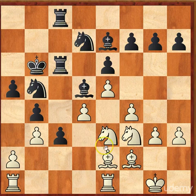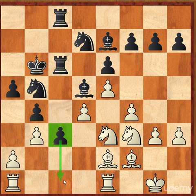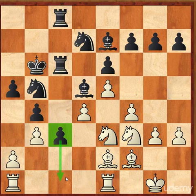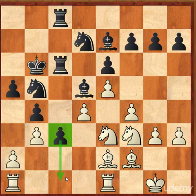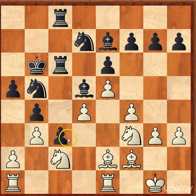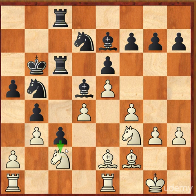Black's pawn on c3 is threatening to move down the board and promote. Is there a way for white to block this pawn and prevent it from moving forward to promotion? This is the exact same tactic that a football player uses to prevent an opponent from scoring a touchdown. The correct move is knight c2, blockading the pawn and preventing it from moving forward.